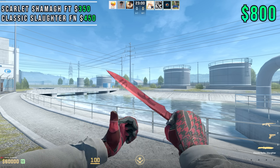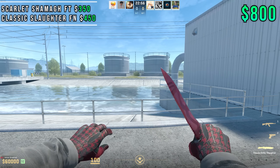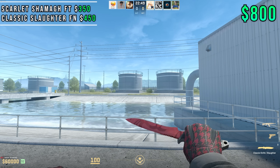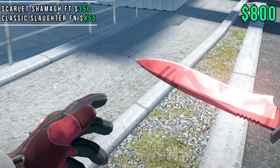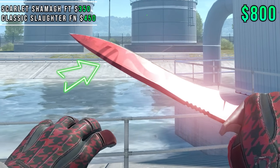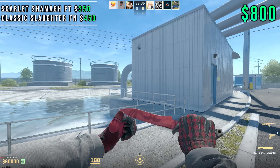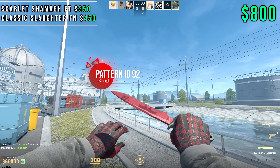A really cool thing about this combo — and this took me forever to find — is that the Classic Knife is the only knife in the game with an idle animation. When he idles it, he basically grabs it with his thumb, and if you look really closely, the pattern I chose specifically looks like when he grabs the blade, it leaves a mark — like a thumbprint left on the Slaughter finish. Cool little Easter egg for this finish. The pattern right here is 92 — I looked at about 300 patterns to find this one specifically.